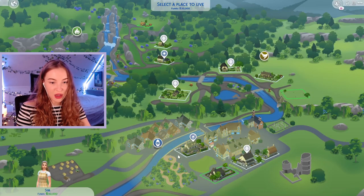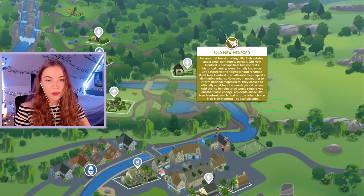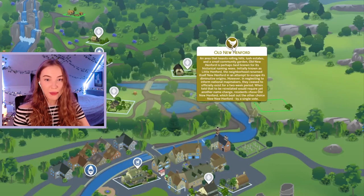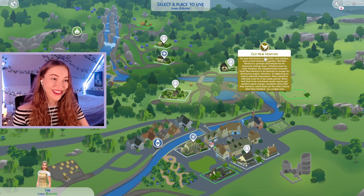I know I definitely don't want to live in the centre. Old New Henford — an area that boasts rolling hills, lush estates and a small community garden. Oh that could be a good place to start. Old New Henford is perhaps best known for its historical naming woes. Initially known as Little Henford, the neighbourhood renamed itself to New Henford in an attempt to escape its diminutive origins. However in neglecting to inform national map makers they ceased to officially exist for a two week period. When told that to be reinstated would require yet another name change, residents chose Old New Henford, which beat out New New Henford by a single vote. I love the Sims, so silly.